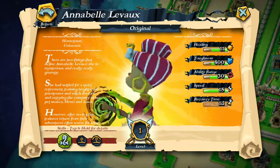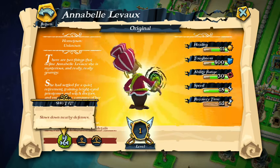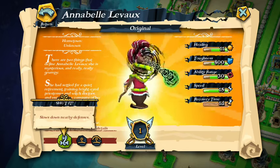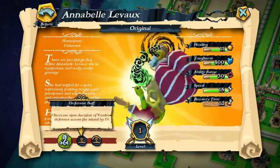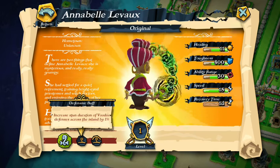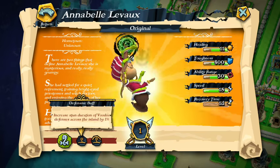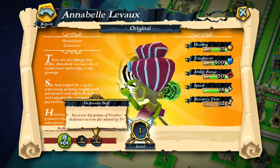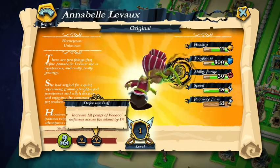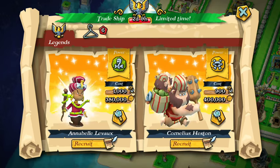Let's recruit this one. If you look at the description and click on the icon, it says slow down nearby defenses. And the other effect is increase voodoo defenses across the island by one percent — so it's across the island, not just near the pirate fort.